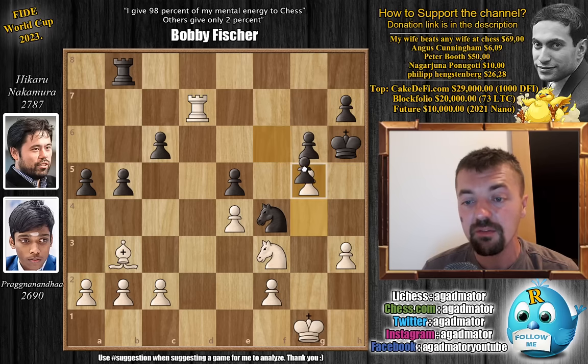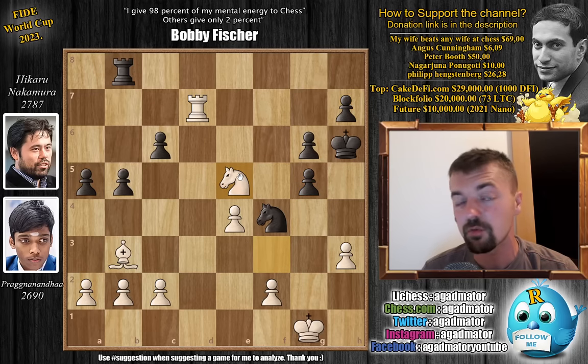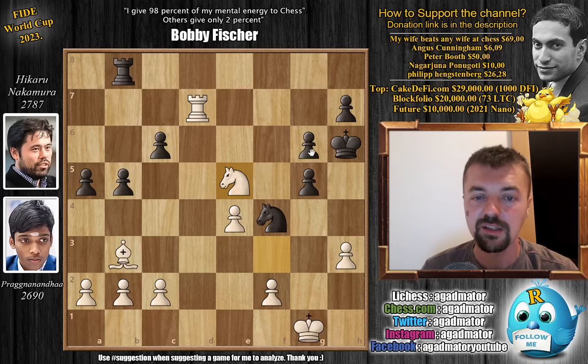G5 check by Pragnananda, f captures, and knight captures on e5. Pragnananda is now up a full piece. But of course he still has to play very precise moves, because if anyone can come back from a dead lost position, it is definitely Hikaru — and he will try.